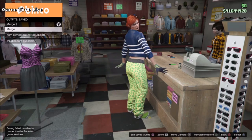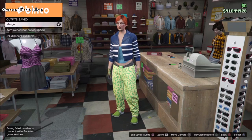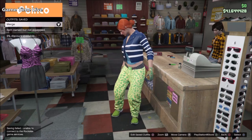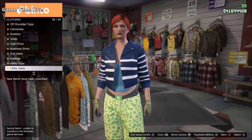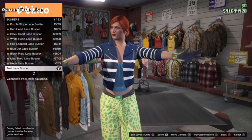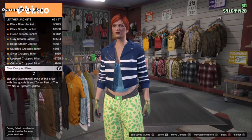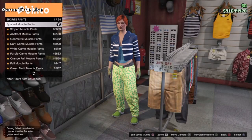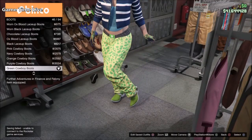The first item you're going to put on will be a top — go into the bra tops and put on the teal lace bra top. On top of that, apply the merch jacket which is the blue cropped biker. For pants, put on the spotted muscle pants. For shoes, apply the green cowboy boots. For the last item, the gloves, put on the light woodland tactical gloves.